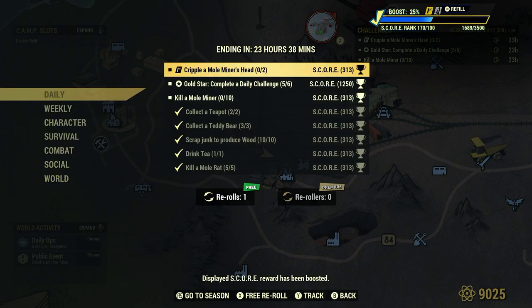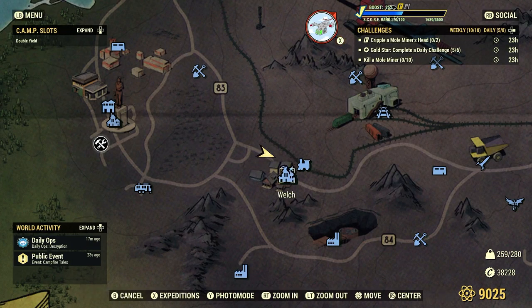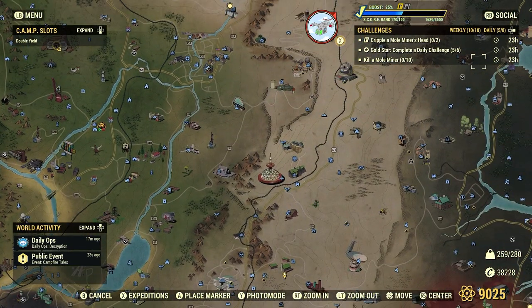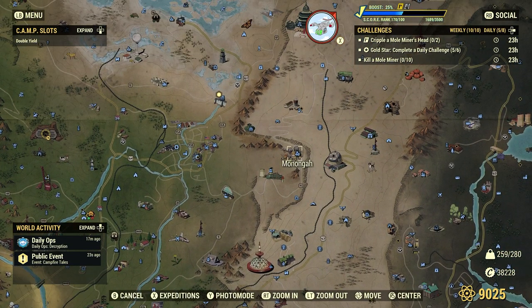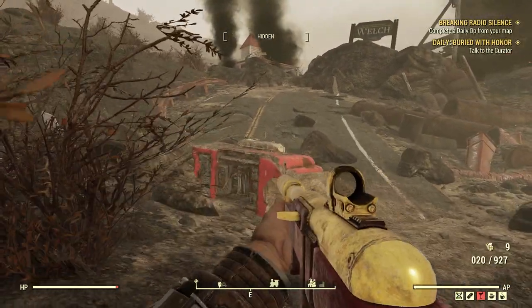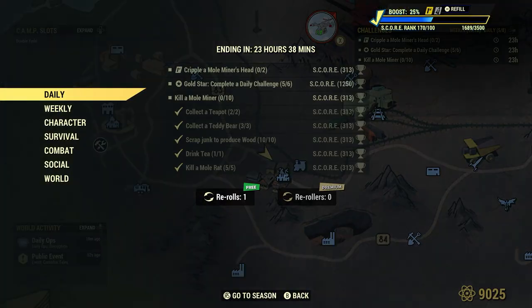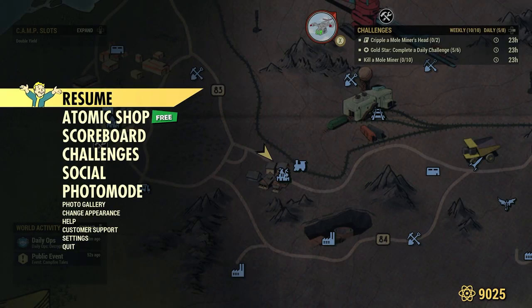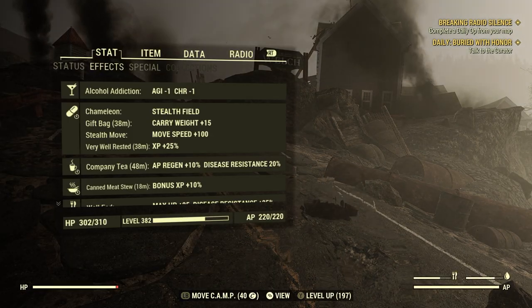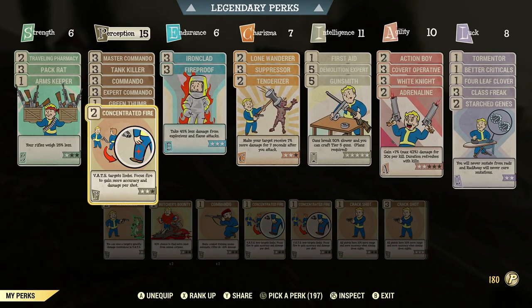Seeing how we're here in Welsh, we have two more dailies to finish: cripple mole miner's head two, and kill mole miner ten. Another good spot for mole miners is Monongah — I've brought you guys there many times; at least ten or twelve of them will be there, half of them glowing. But we'll continue here at Welsh. First we're going to cripple a mole miner's head. You can free aim for the head or use VATS — I use a perk card under Perception called Concentrated Fire, which lets you move your VATS targeting from head, torso, arms, and legs.